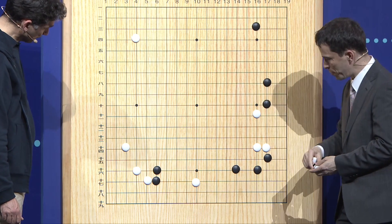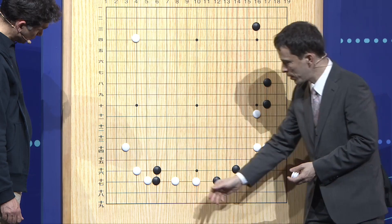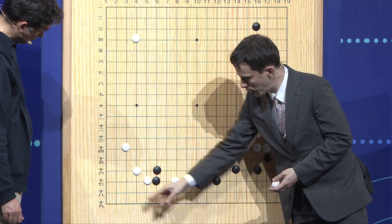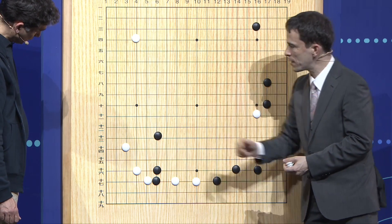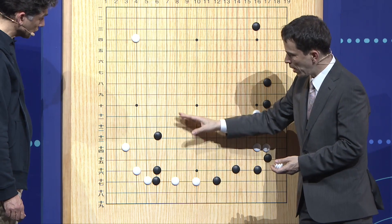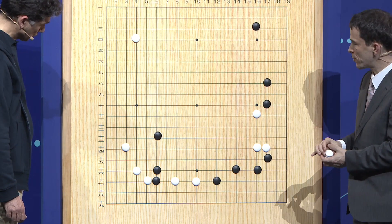Black prevented that by extending here. Naturally, this is also taking the base of this white stone. White extended here — this is a very small extension, but it also protects the weakness here by making moves around here, forcing for white. And so it's very natural for black to jump out into the center now. We're expecting a sequence where both of these groups on the lower side will be running out into the center of the board.